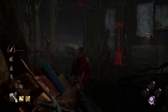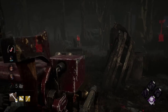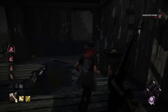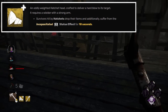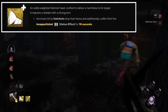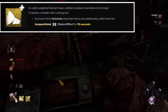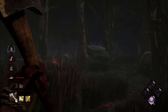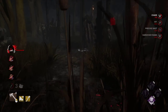Another situation: a survivor is almost finishing a generator — with this addon you will guarantee a down on them. These two situations are so specific and niche that they make this addon not very consistent, and 99% of the time useless. My suggestion is pretty simple: keep the incapacitated effect since it is very unique, and add another one — survivors hit with the hatchets drop their items, so basically Franklin's Demise without the item consumption. It also combos very well with the incapacitated effect, since if a survivor gets sniped, they cannot pick up their item instantly before you arrive. I think it's a pretty smart addon change.